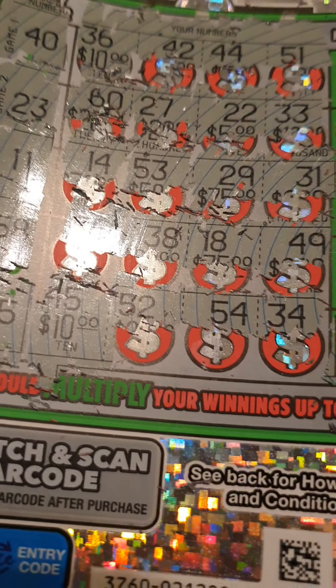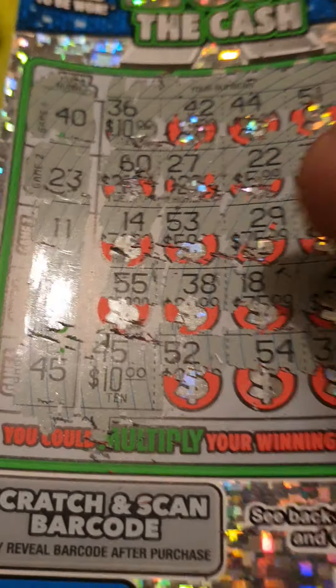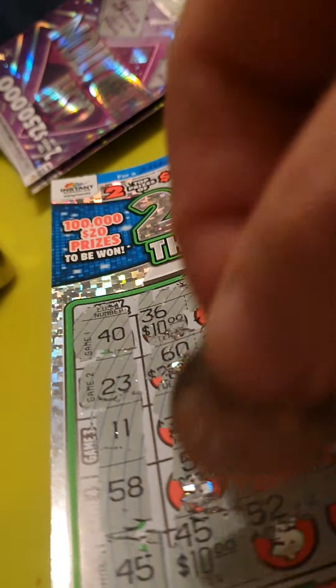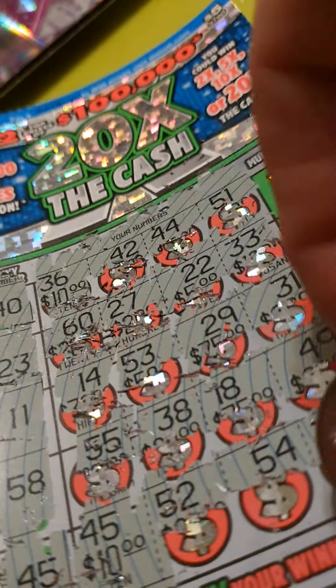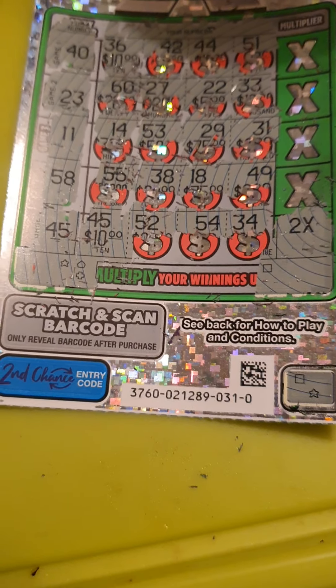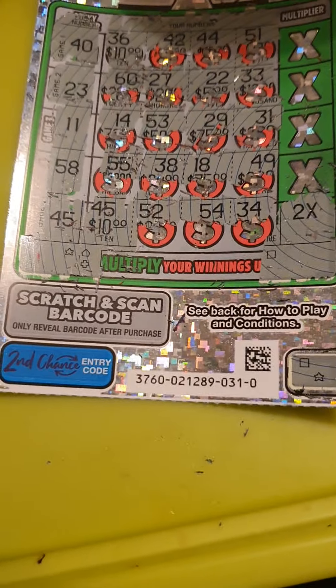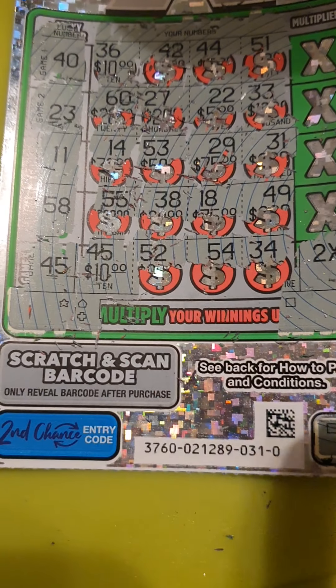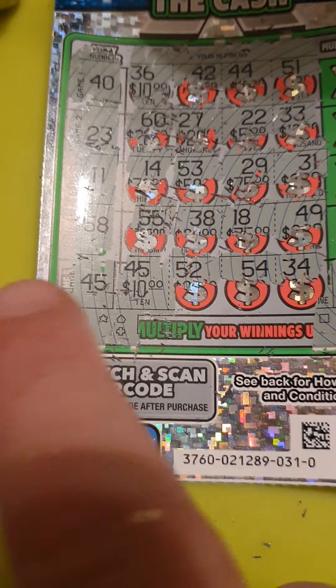So I have won $20 on this one. Let's do a double check - scratch the self checker. I've got a square and a star, and there's the star there, there's a square there. So yeah, I've got $20 there. Woohoo!